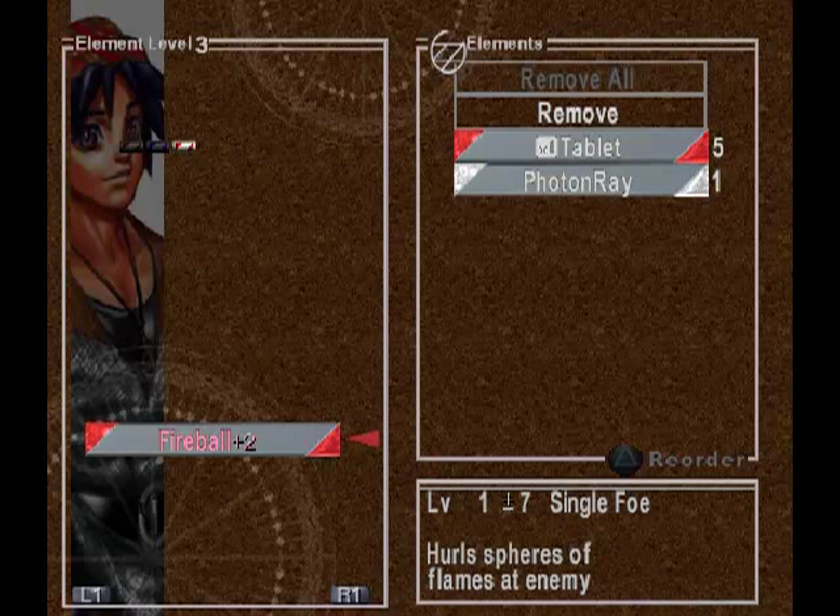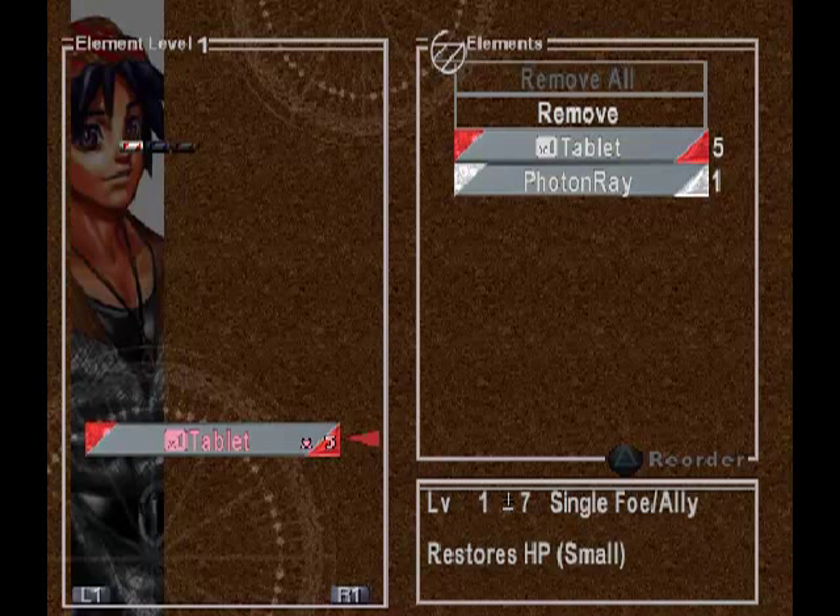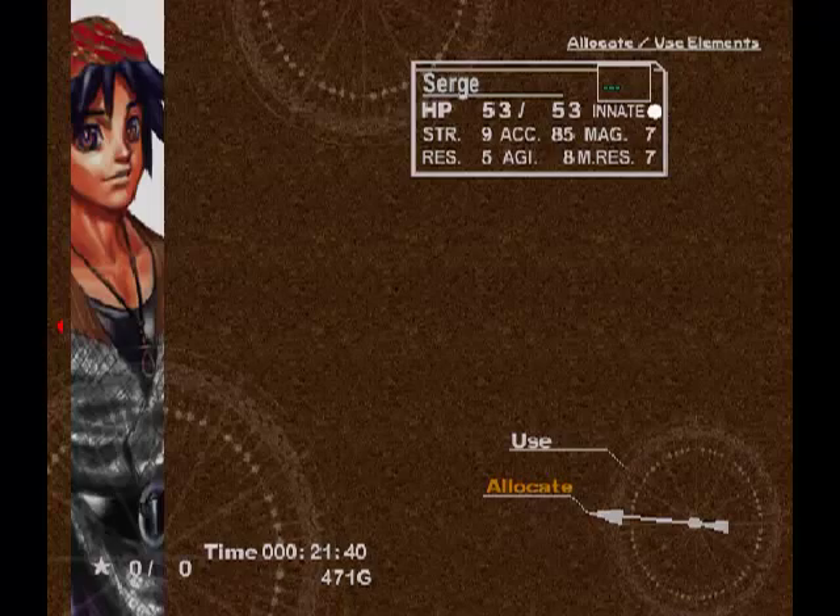Can you see it says... sorry, I just had some heartburn there — I ate before I started recording, maybe not the best choice. Anyways, fireball is plus two here because I put it on level three. Down in the bottom right corner it says level one plus or minus seven, which means the base level is one but it'll be stronger for every level above that you place it on. That's why it's fireball plus two.